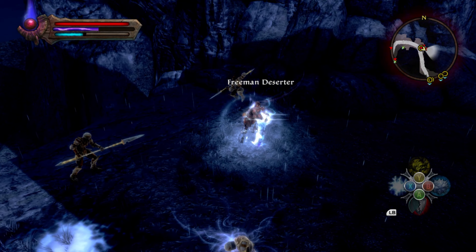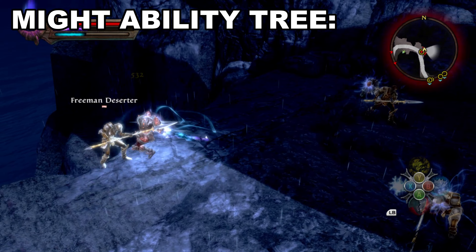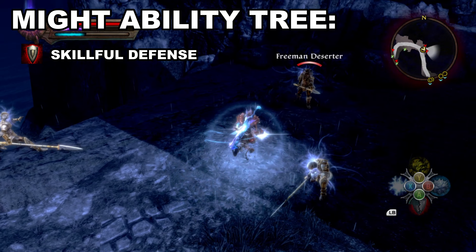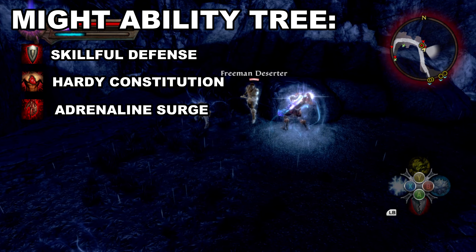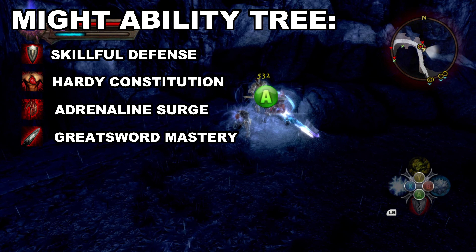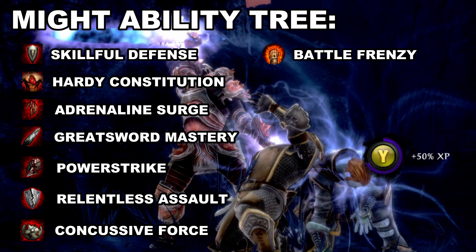This is how he distributed his abilities. In the Might Ability Tree: Skillful Defense, Hard Constitution, Adrenaline Surge, Weapon Mastery, Power Strike, Relentless Assault, Concussive Force, and Beleaguer.